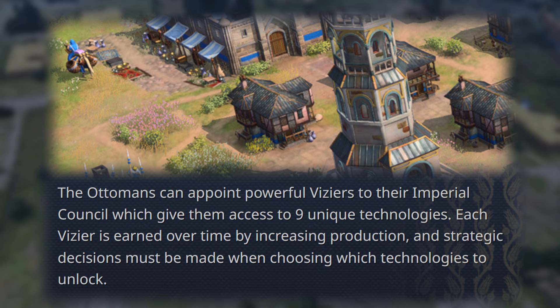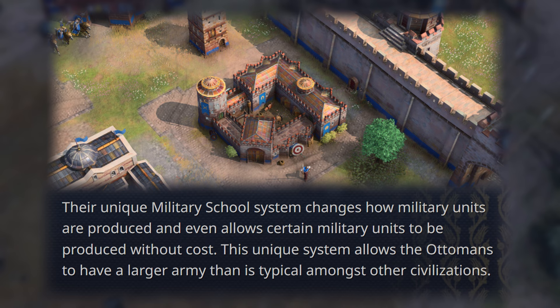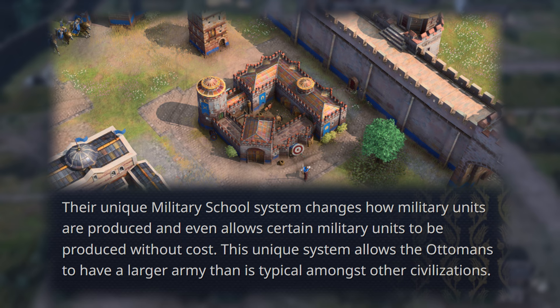Their unique military school system changes how military units are produced and even allows certain military units to be produced without cost. This unique system allows the Ottomans to have a larger army than is typical amongst other civilizations.